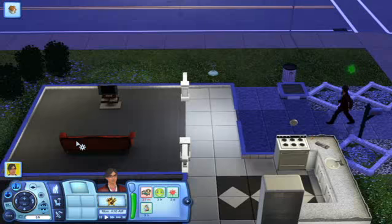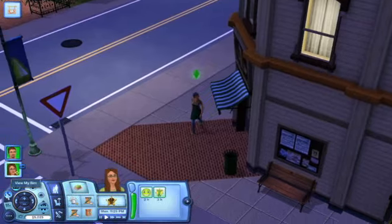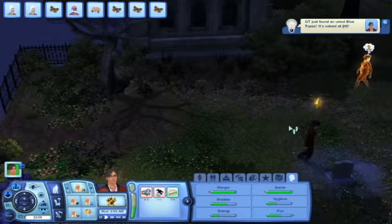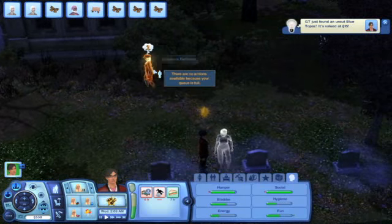You can follow a sim to work, over to his buddy's house for a visit, or you can make a day of strolling around downtown, doing a little shopping, or perhaps taking in a movie. Or if it's your thing, you can even choose to hang around the cemetery at night.